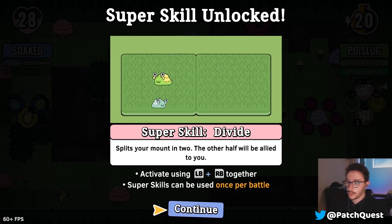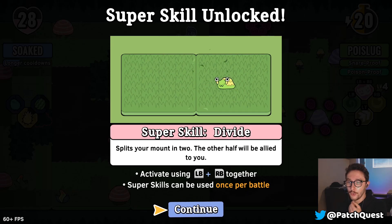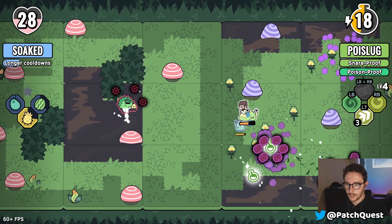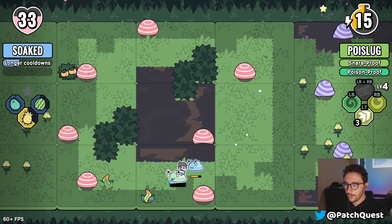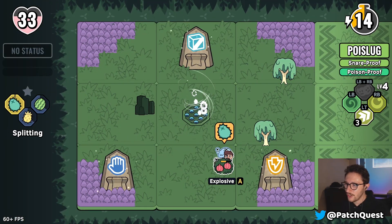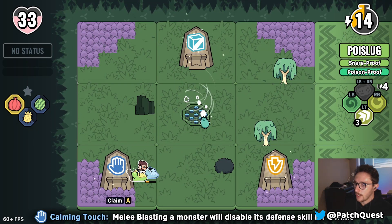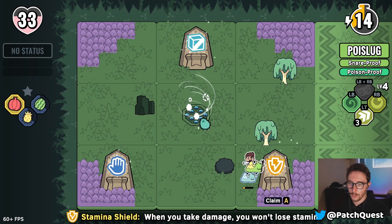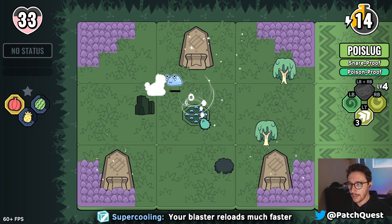Super Skill! This can be used once per battle with LB+RB — it splits your mount in two and the other half becomes allied with you. Let's do that! Afflicting — nice. Let's get some health. Okay, explosive is pretty good. Calming Touch — melee blasting a monster disables its defensive skill for a while. Stamina Shields — when you take damage you won't lose stamina.